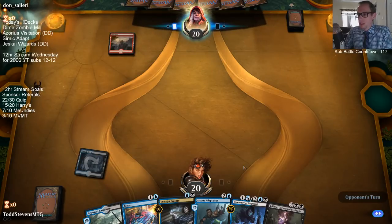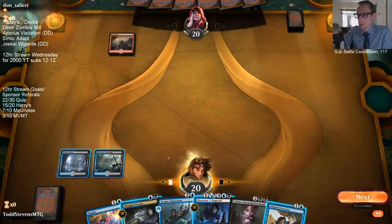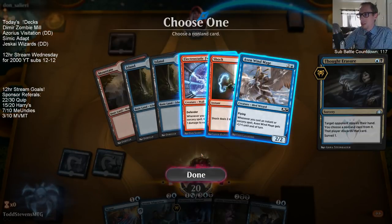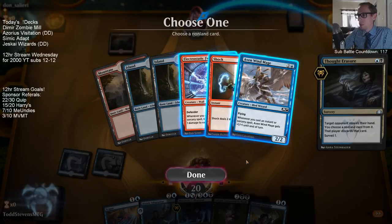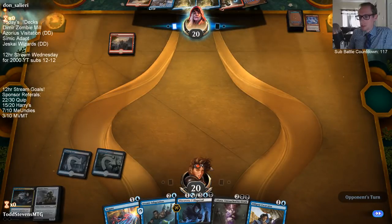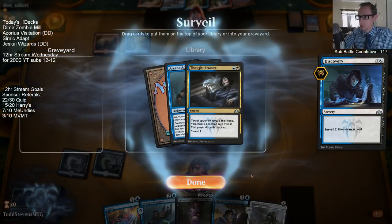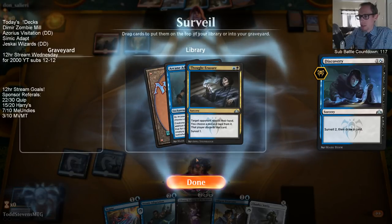I definitely like our hand with having Adaptation and Liliana in it. I could see playing Discovery here. We got all four of our combo cards, we just need two more lands now. Oh, I could just put the Chamber Sentry in the graveyard - I should have just surveilled that to the graveyard. We would have drawn Thought Erasure if I would have done that. The problem with putting Adaptation in the graveyard is if it gets countered, that's bad for us. I'm still going to do it though - that was my bad.